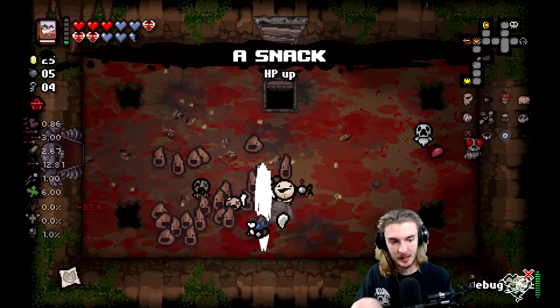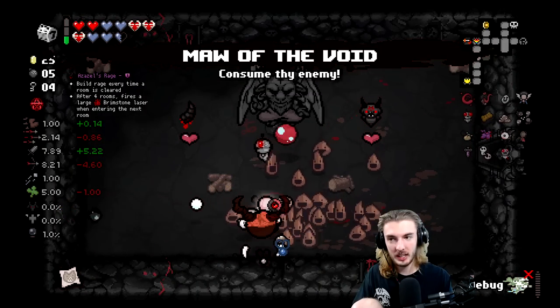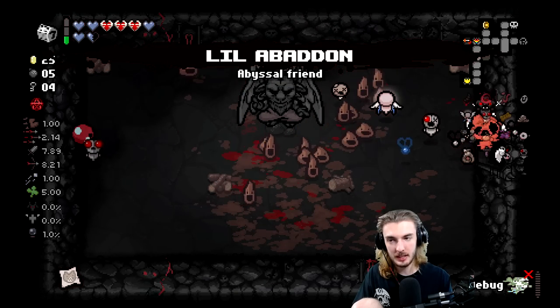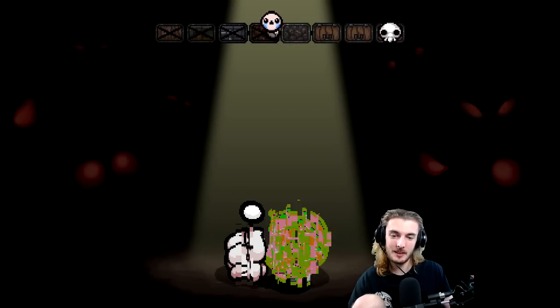No deal — you know what that means, gamers — pop a joker card. Save Maw of the Void! We got a permanent Maw of the Void now. These are both quality three — it's gonna increase your build exponentially. Let's go down and walk into our first room and see what's going on. I think we're gonna be having a much better run.